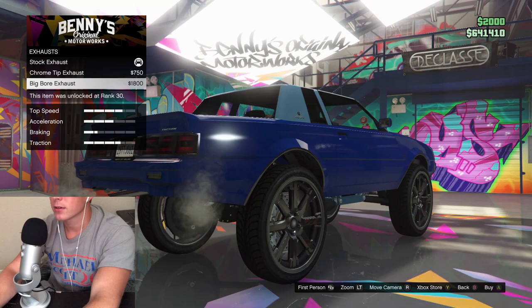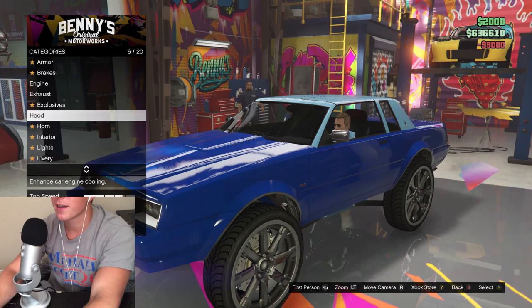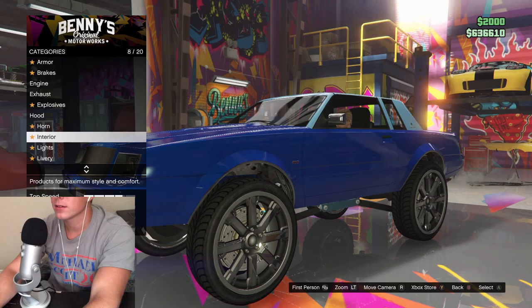These ones are a little bit shorter. I think we'll go with the big bore. Hood — the power bulge. Nice. Standard. We'll pass on the horn for now.